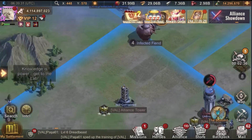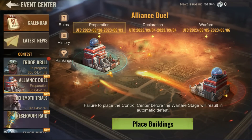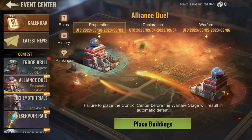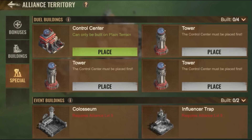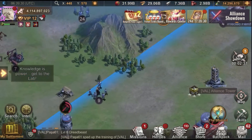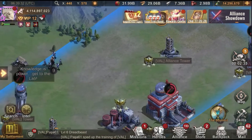If you don't place those buildings and towers, you will be considered a loser if anybody declares war on you, and you cannot place them again once the Preparation Phase is over. These towers and control centers can only be placed in your alliance territory, and you can build them by simply sending troops into the building, just like any other alliance building.